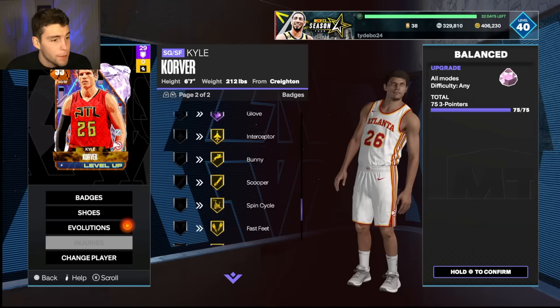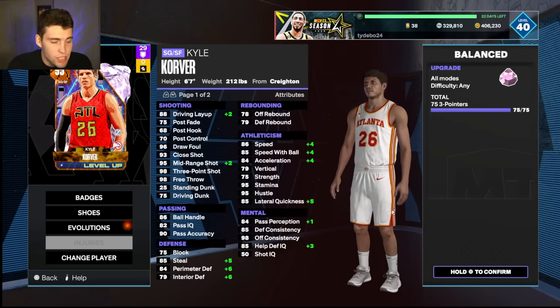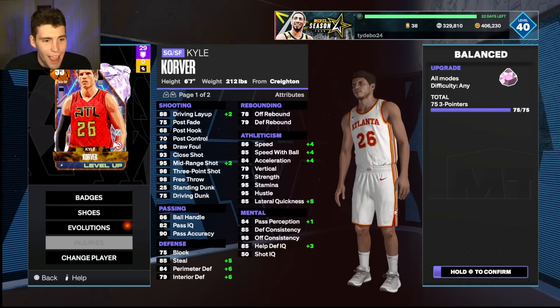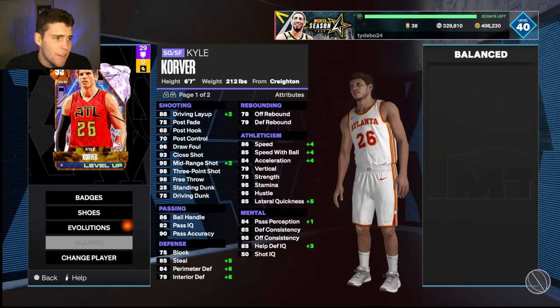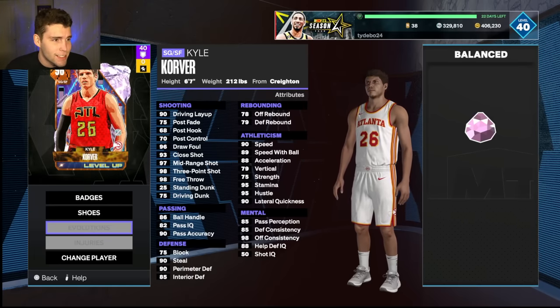Now what does this EVO do? It gives him a few more badges — right stick ripper, fast feet, spin cycle, scooper, Hall of Fame glove, gets gold clamps, gets a lot of those defensive upgrades, as well as speed, lateral quickness, field, ball acceleration goes way up, and steal perimeter and interior. The EVO 75 threes went quickly and triple threat offline was relatively easier to do.